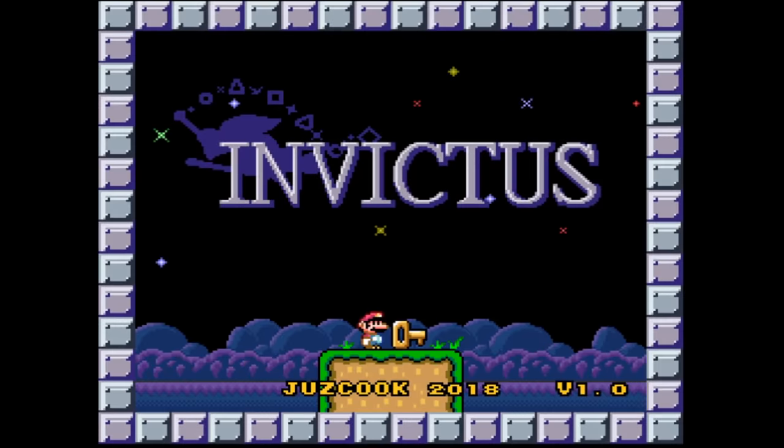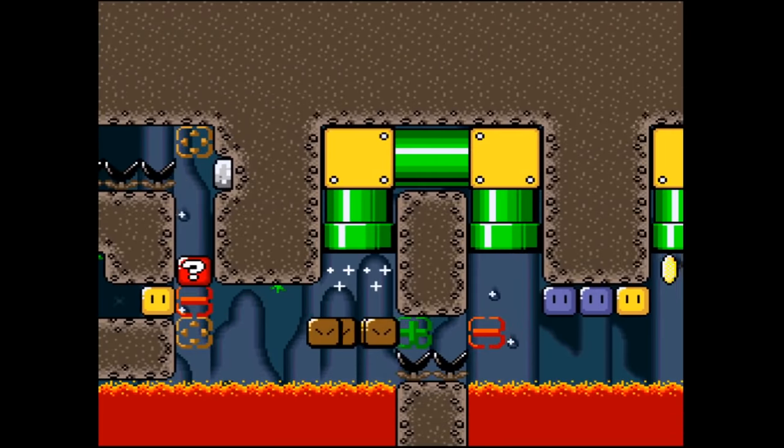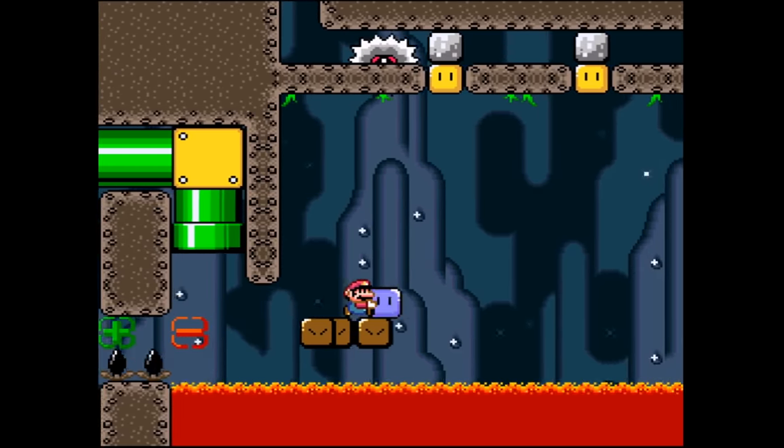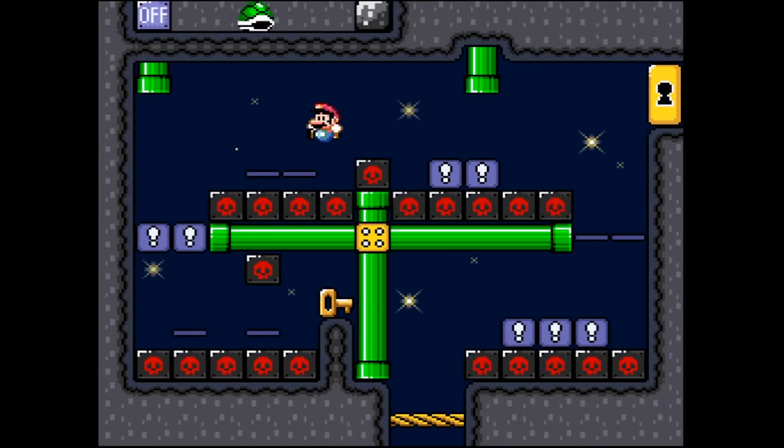Invictus, made by Juz Cook in 2018, is easily the best Kaizo experience I've had so far, and despite being a one-man project is a perfect example for prospective game designers on how to introduce new elements to the player.